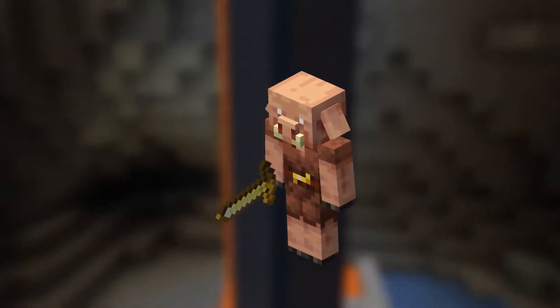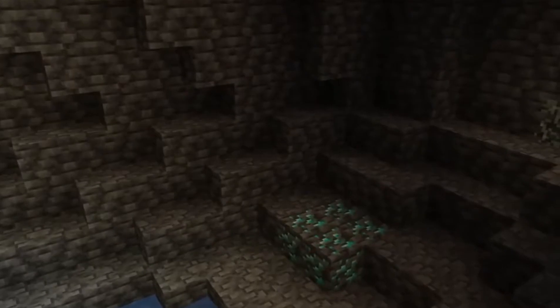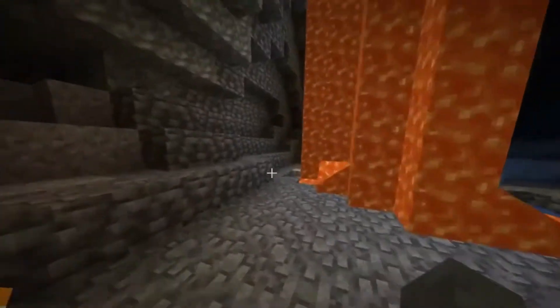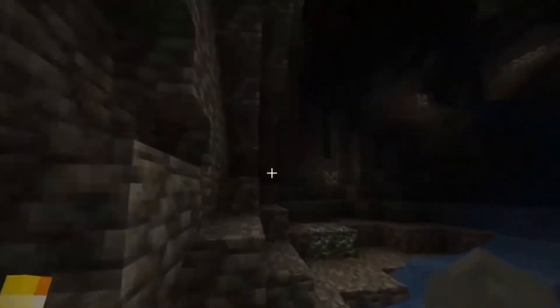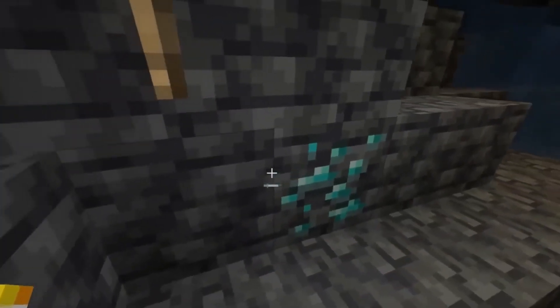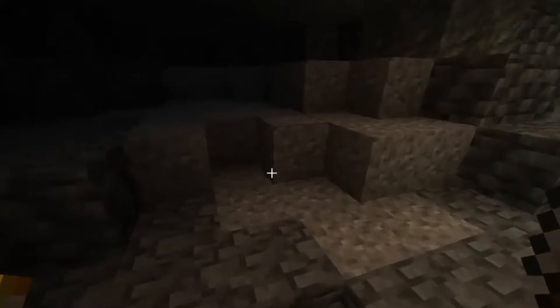Number 3: Bartering. When players enter the nether, they will encounter piglins that will attack them if they are not wearing any gold armor. These mobs love gold and will immediately pick up any gold item dropped on the ground. There is a feature called bartering through which players can give gold ingots to piglins and obtain some other item in return. Bartering lets players get ender pearls, obsidian blocks, enchanted books, etc.